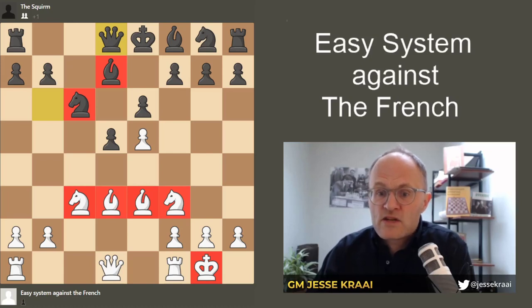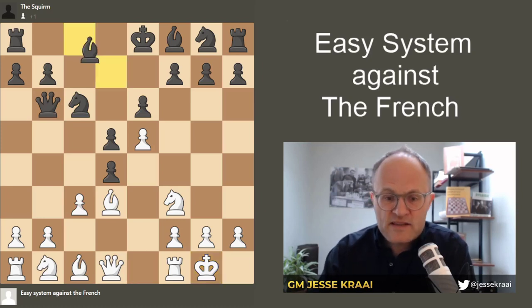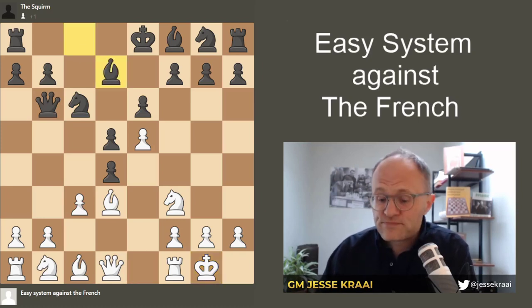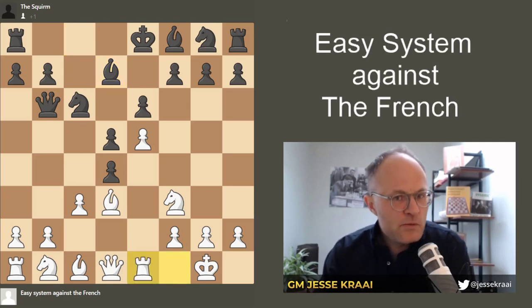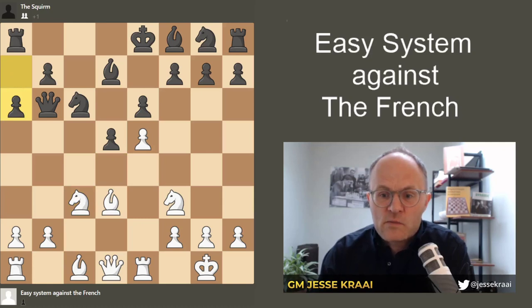So let's say we castle and black thinks about it for a little while and says bishop d7. I think that's a fine move — that's what black should play. So rook e1. Now, if he takes, it's going to be a very similar situation. Let's say a6, bishop e3.